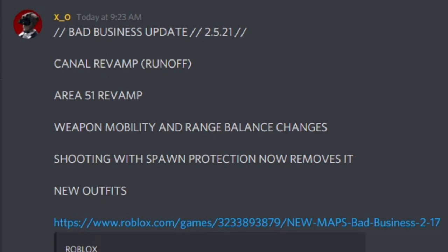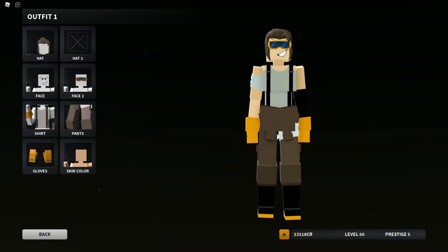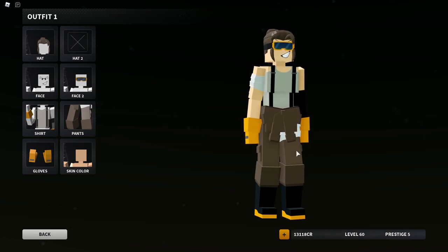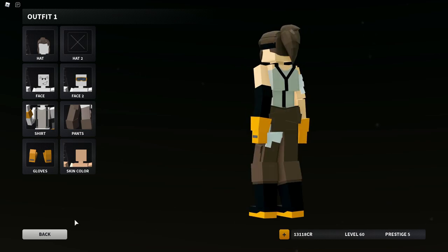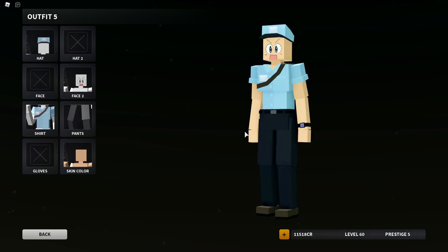And then we have new outfits. Here we have the medic — the medic has a face, so you guys should definitely get this skin. Pretty great — get your own face. Very rare in Bad Business. And then here we have the postman. I have the anime face on so I'm just going to keep that on, but this is how it looks.